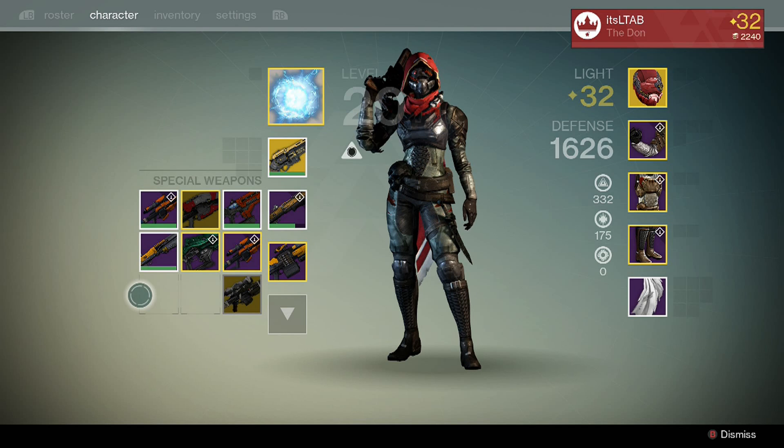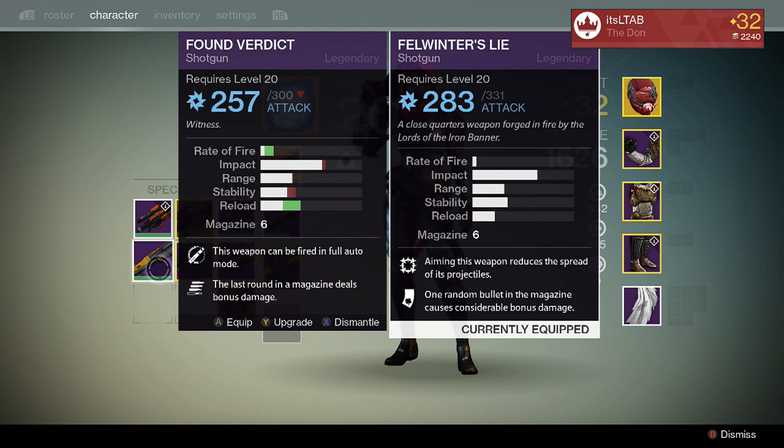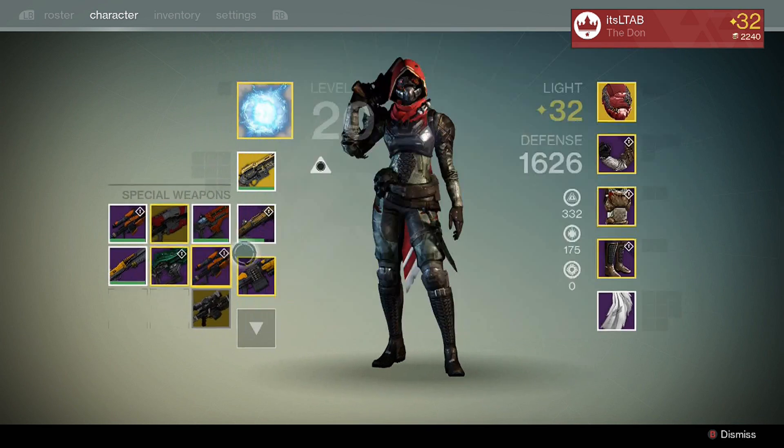Another very popular shotgun is the Found Verdict. Here's a side-by-side comparison: the Found Verdict has a much higher rate of fire at the same range, but the Felwinter's Lie has a little more impact. Besides being able to reroll Felwinter's Lie to get exactly the perks you want, that extra impact really does make a difference. A lot of times you'll hit somebody with the Found Verdict and they'll get away with just a sliver of health, escaping death.